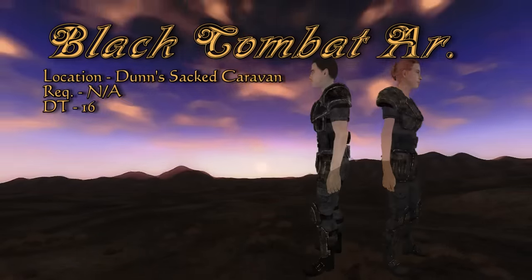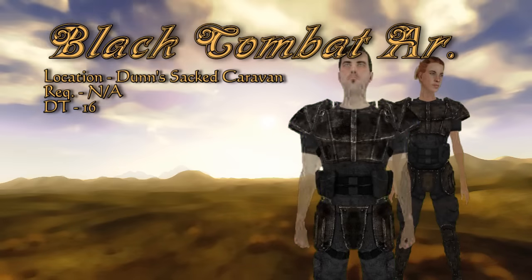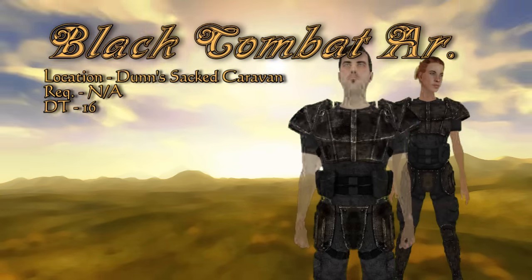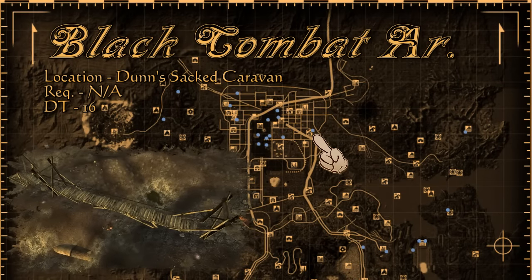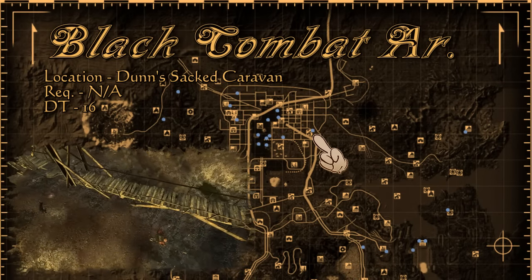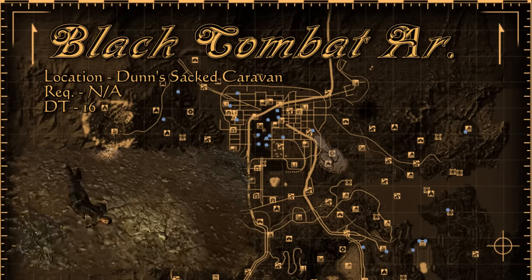Here's something that's just in between combat armor and the reinforced variant. The Vanguard black combat armor keeps you well protected with a damage threshold of 16. There are two deceased Vanguard thugs still wearing this armor near Durable Dunn's sacked caravan, and we know they won't need it anymore.